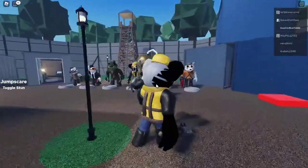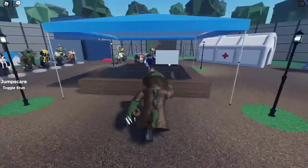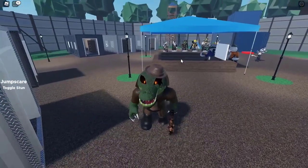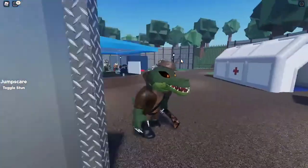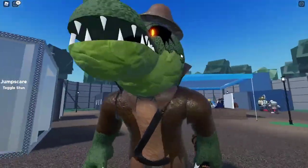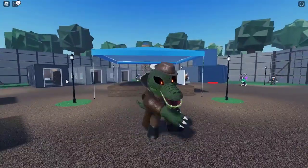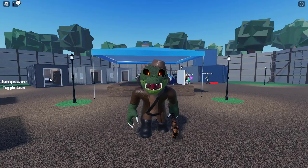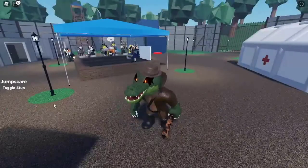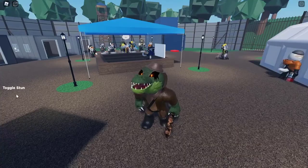We got three skins down and three more to go. We have Alphys. Looks really nice — look at the soul texture. That soul texture looks cool, I'm not gonna lie. Let's check out his jump scare in three, two, one. Alright, that's his jump scare. Let's check out his stun — looks sick.